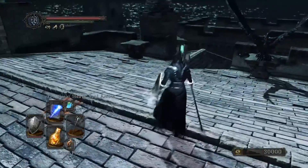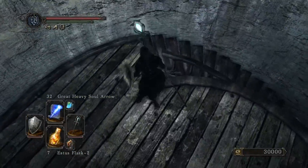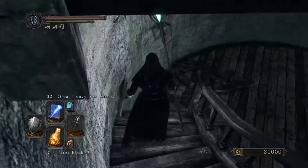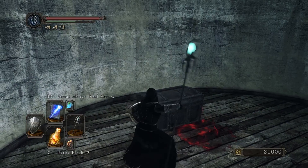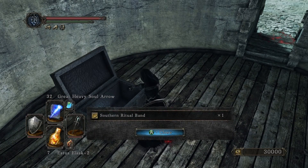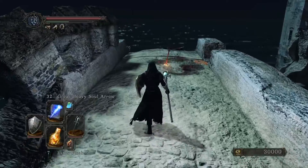Alright, so I've got 30,000 souls. Do I want to go back up there? No. Alright, let's get what's over here first. Do we have to drop down? Yes we do. So the question is — do I want to go try and retrieve those souls? No. The reason I'm not going to is because — Southern Ritual Band — nice. I don't want to risk losing 30,000 for 13.